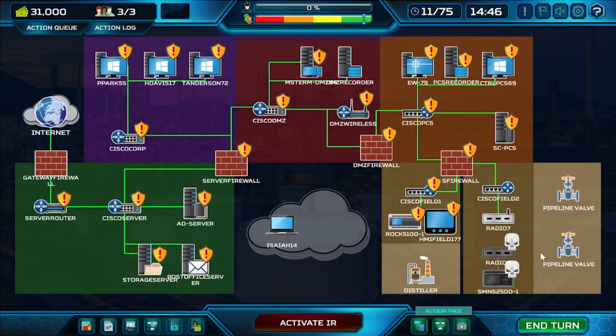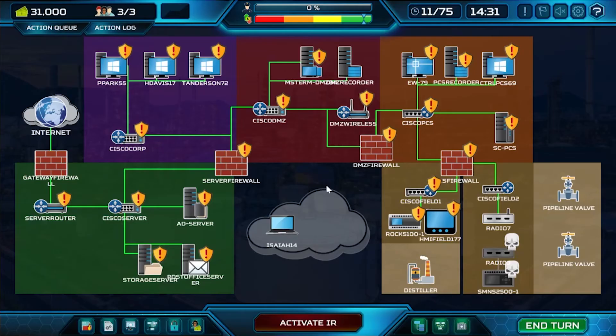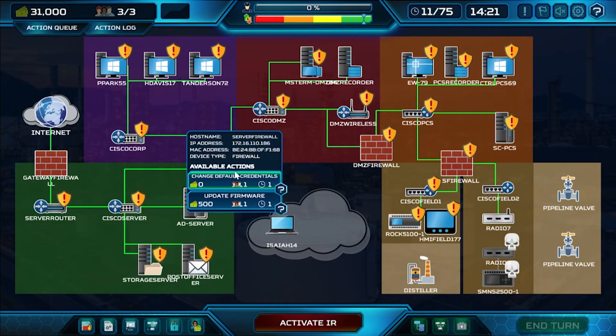Fast forwarding, we now have our network segmented with yellow shields everywhere, meaning we've done a vulnerability assessment and found vulnerabilities. We can click on the shields to see the different vulnerabilities that need patching. There are multiple ways to handle vulnerability management — hardening and patching systems. For example, on this firewall, we can see default credentials are enabled, so we'll need to change those and can also update the firmware.